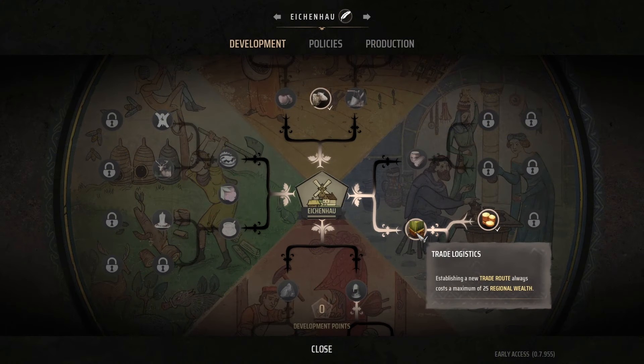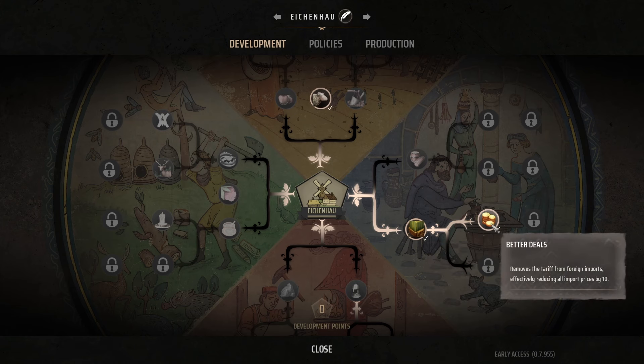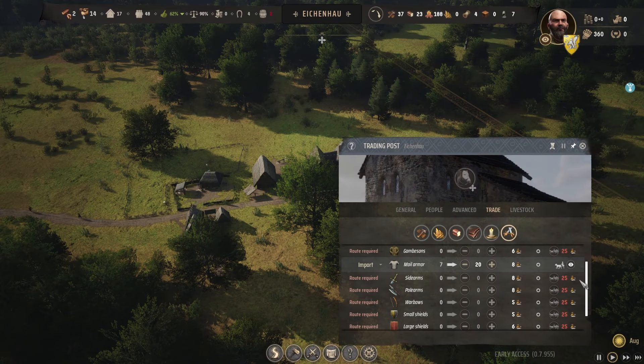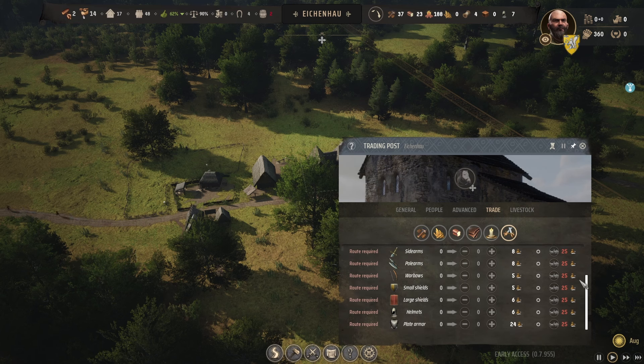The first trade I picked up was Trade Logistics, which reduces the cost of establishing trade routes to a maximum of 25 wealth. But mainly I was interested in the follow-up trade, Better Deals, which reduces the import cost of everything by 10 wealth, meaning most goods are reduced by more than half afterwards. This is important because weapons are too expensive otherwise in the early game, making it hard to keep up against increasing numbers of raiders.